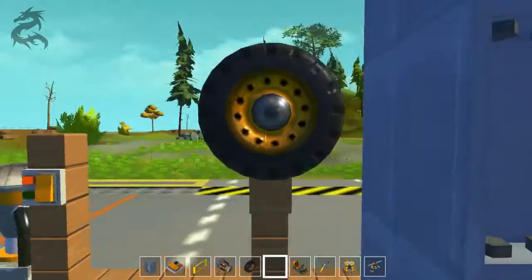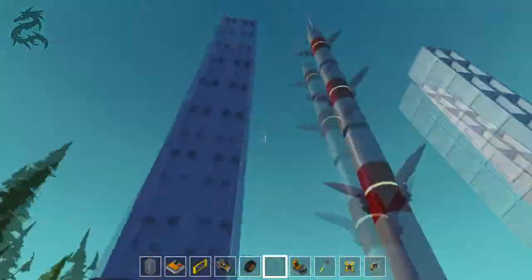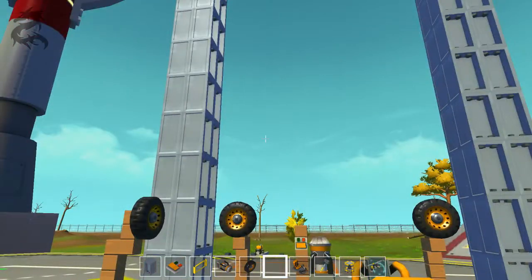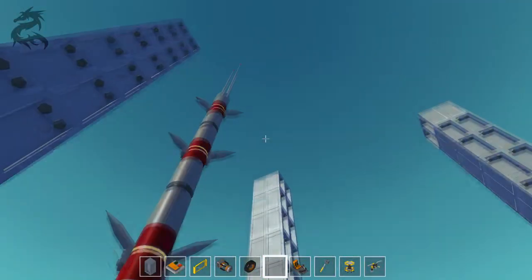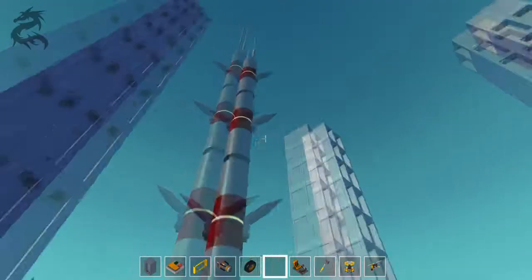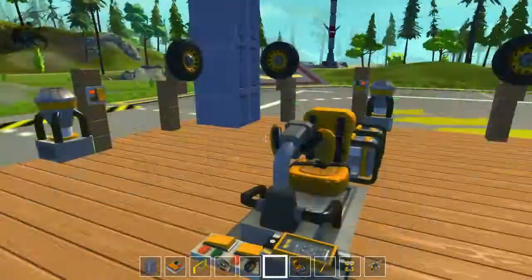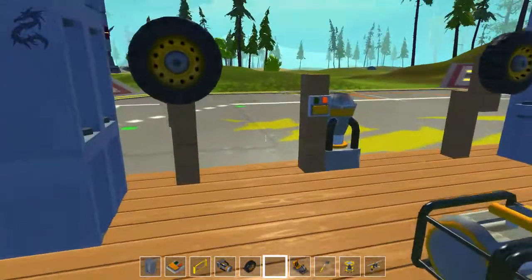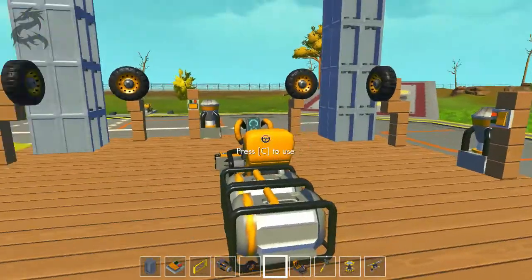We have wheels going at 45 degree angles here. When we press a button, they just climb up to the top. I need to build these columns up a bit further. I think I was planning on building a second floor or something, using this as an actual elevator. So I'm going to show you how this works — we have these thrusters here, and I'll show you why I need them in a minute.